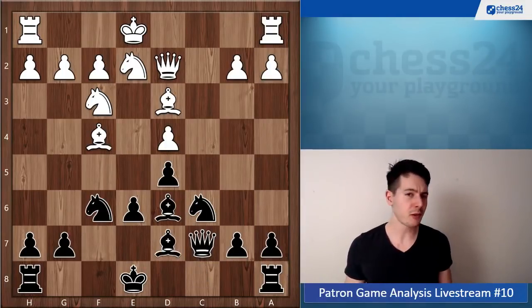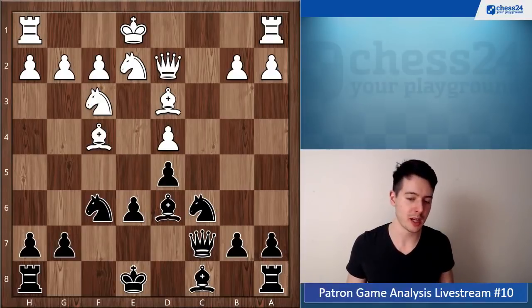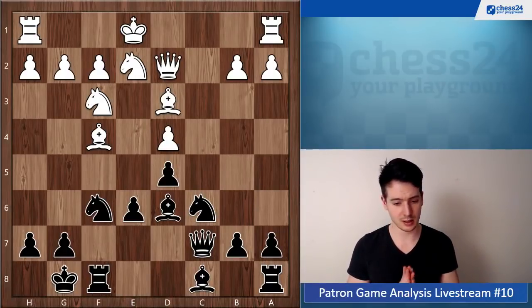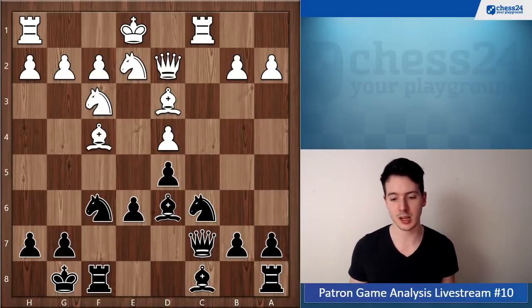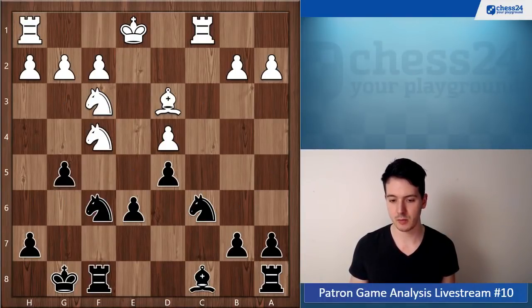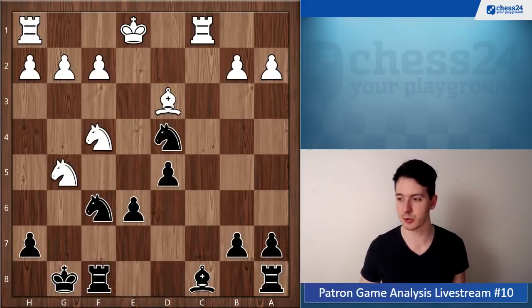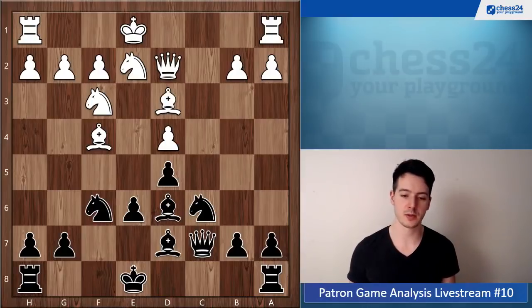Now you play bishop d7. Nothing is wrong with this move, but why play bishop d7 here? In general I like the principle of playing the moves with the highest priority first — moves you have to play anyway. One move you have to play anyway here is short castle. You're not going to castle queenside, so you should play this move first. For example, if your opponent plays rook c1 after bishop d7, you can take on f4 and then go g5.